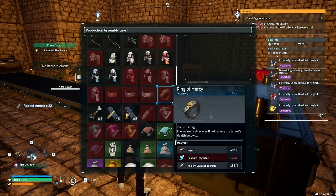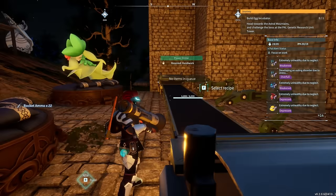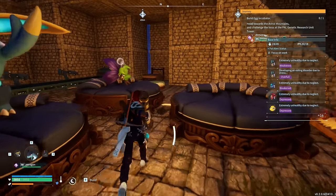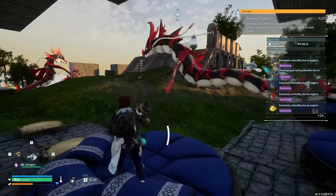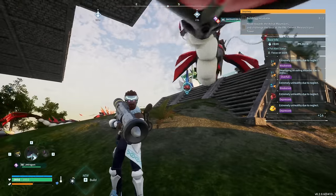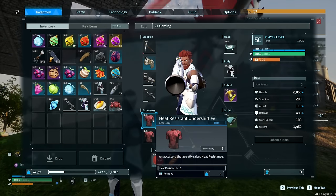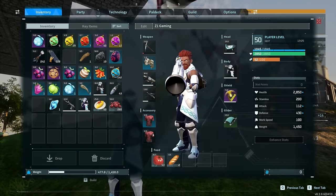The Ring of Mercy requires Palladium fragments. Let's go ahead and sleep for the night and get that Palladium fragment. Also, there's a new shirt — the heat-resistant undershirt now has a version that is both heat and cold resistant, so you only need one slot taken up by that, which is amazing.